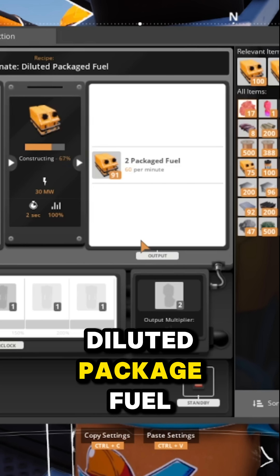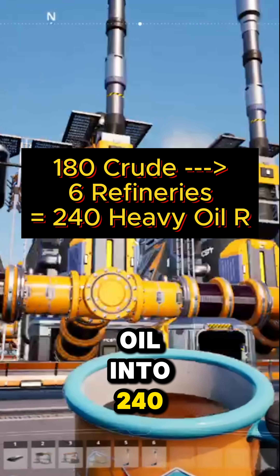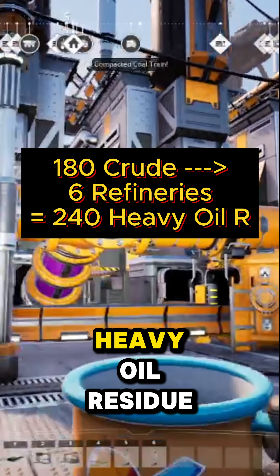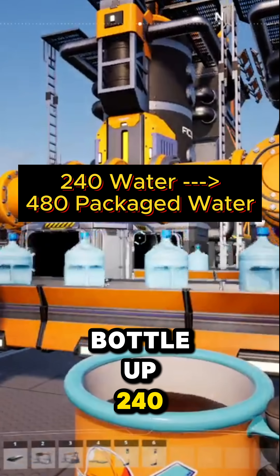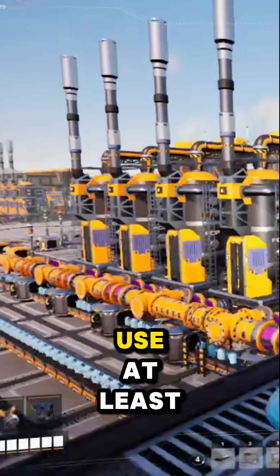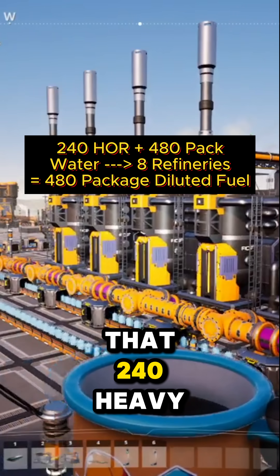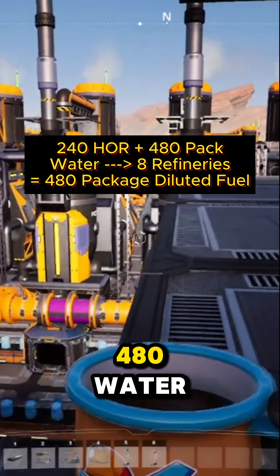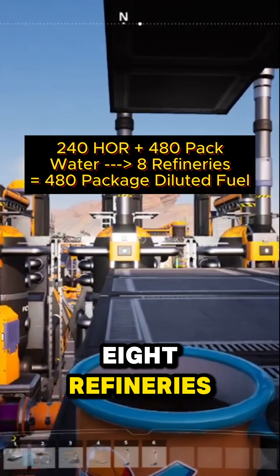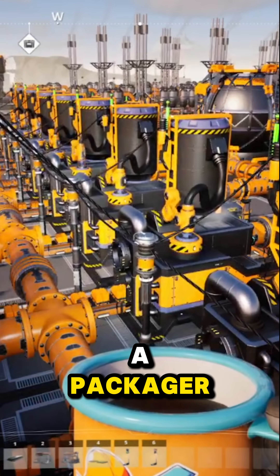First, we need diluted packaged fuel. Starting off with six refineries, we're turning 180 crude oil into 240 heavy oil residue. While you let those pipes fill out, we can bottle up 240 water into 480 packaged water. To keep things simple, use at least Mark 4 belts and Mark 2 pipes. That 240 heavy oil residue and 480 packaged water gets fed into eight refineries, which creates your diluted packaged fuel, which you can immediately unpackage in a packager.